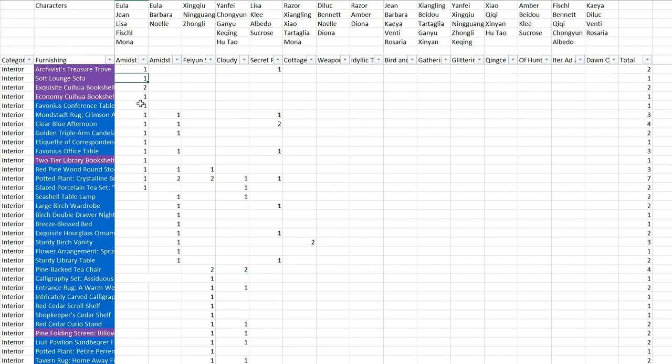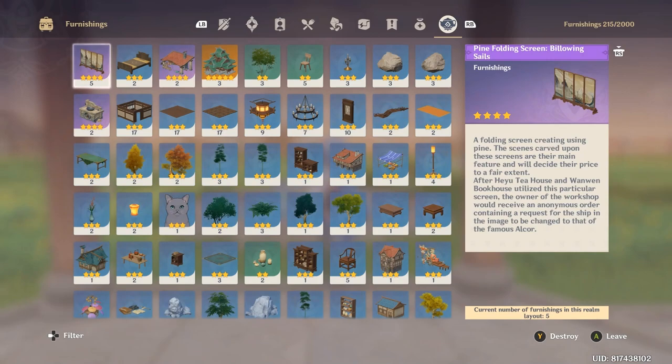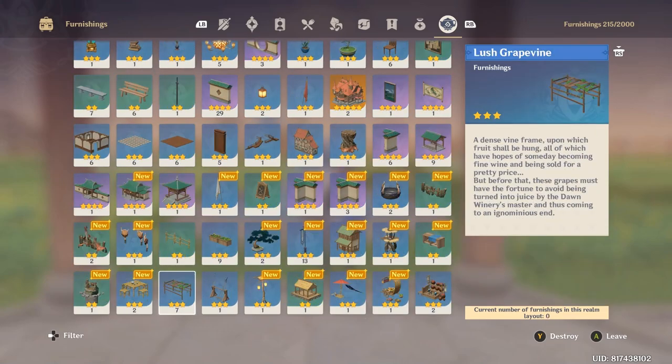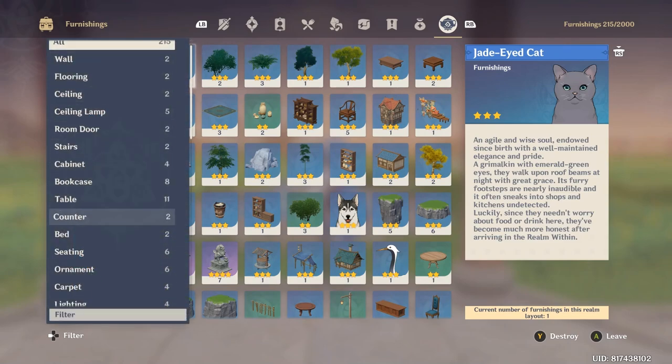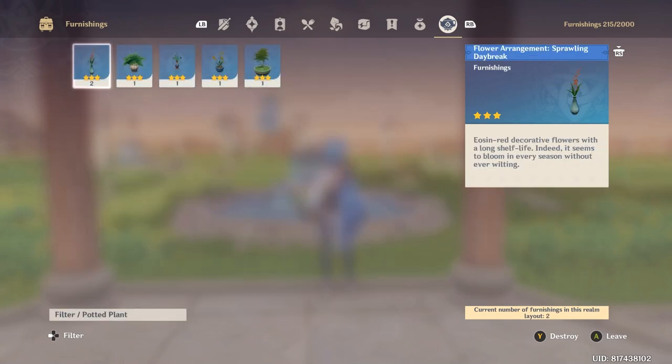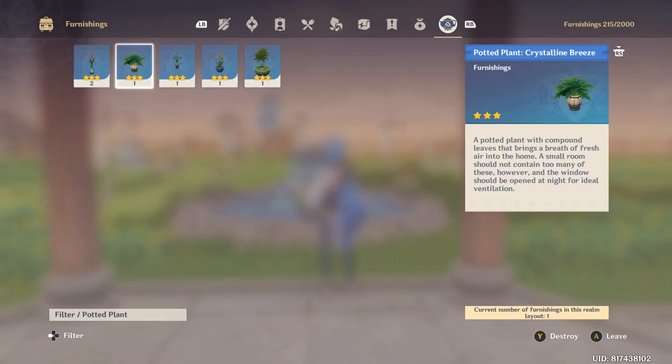Before I show the spreadsheet data, I want to show you in-game the best way to check what items you are missing. You go to the furnishing screen in your inventory screen. You can filter by what you want to search. For example, if I want to look at potted plants - how many of each I have. This is a good view. I only have one each, meaning I only created one of each for trust rank purposes.